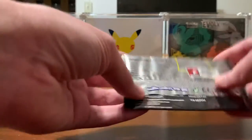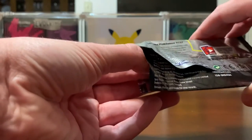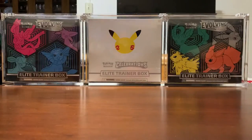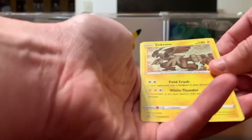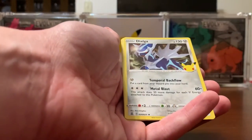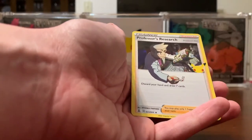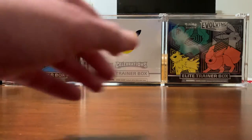Next pack. So we have Zekrom, Dialga, Xerneas, Professor's Research. Nice. Nothing great yet.